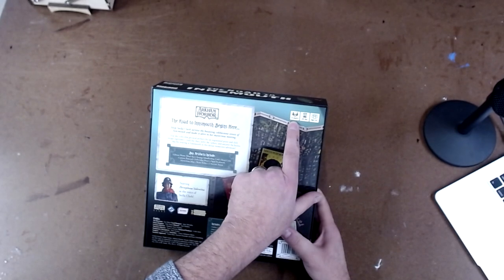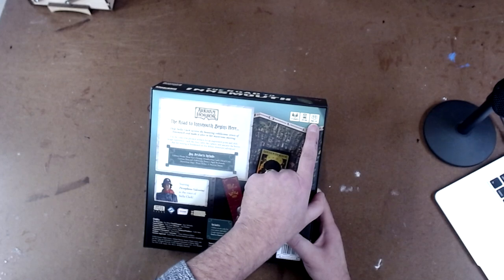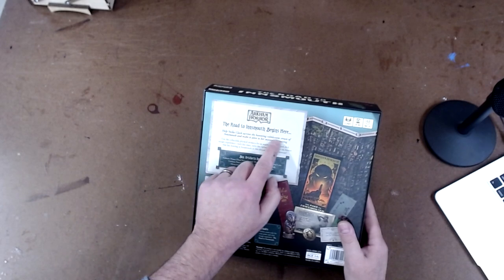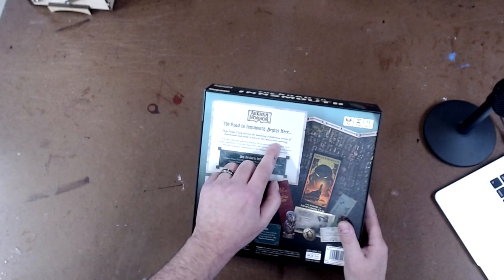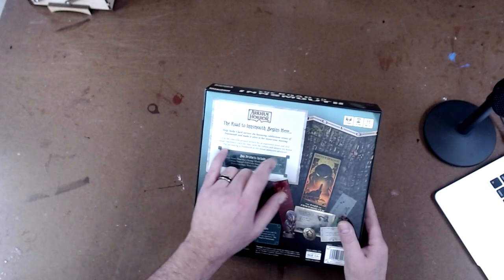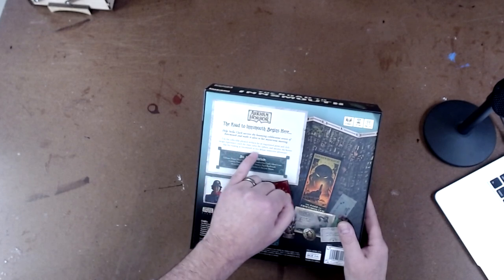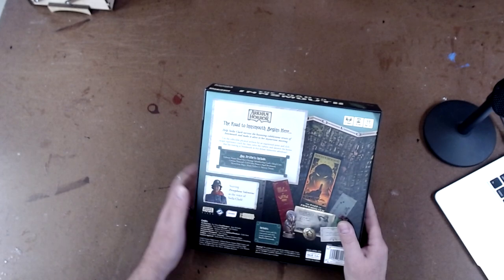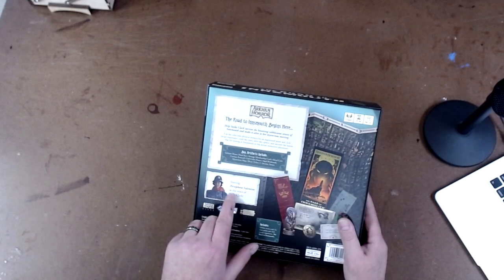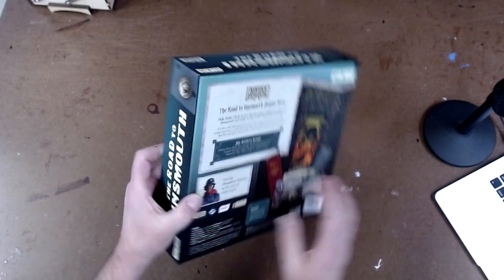First off, it's for one to four players, it averages 120 minutes for playtime, and it's for ages 14 and up. It says: 'The road to Innsmouth begins here. Help Stella Clark survive the haunting cobblestone streets of Innsmouth and make it alive to her mysterious meeting. Use the collectible physical artifacts for an augmented point-and-click escape experience. Crack the clues, solve the ciphers, and uncover the horror that lies waiting at Innsmouth in this deluxe immersive adventure.' It also lists box artifacts and says starring Persephone Valentine as the voice of Stella Clark, so there is a digital element to this.